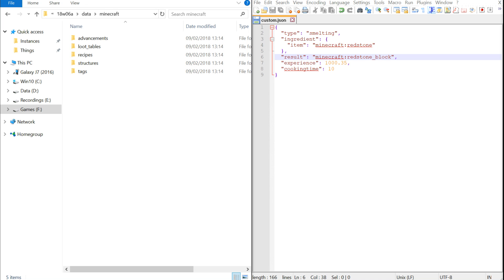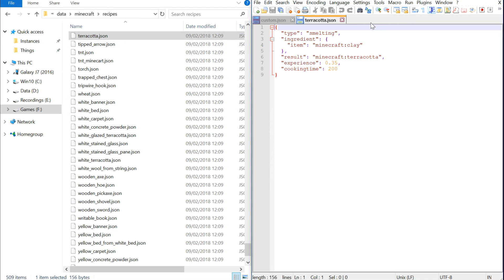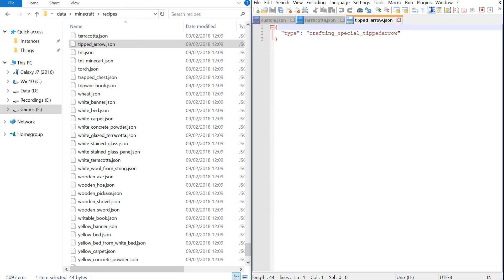Here's what the JSON file looks like — it's called custom.json. If you put it inside the right folder it will be picked up regardless of its name. This one takes redstone and smelts it into a redstone block. You can go as fast as a cooking time of 1 — you can't use 0.1 or anything like that. I'd given it 1,000 experience points, though it doesn't seem much different from 100, so the XP may be bugged. You can find the vanilla recipes inside the Minecraft jar in the data/minecraft/recipes folder — terracotta is a smelting type, a tipped arrow is a crafting type.